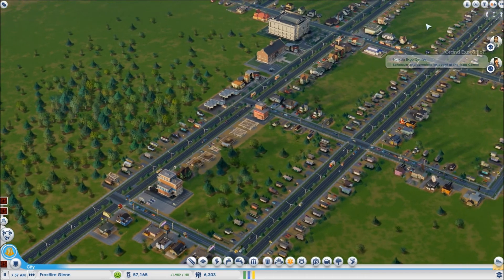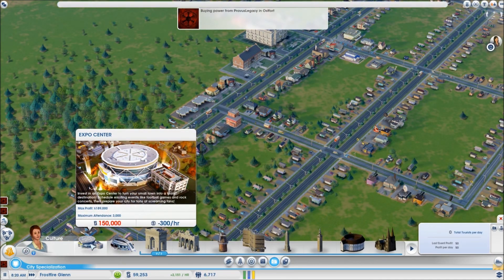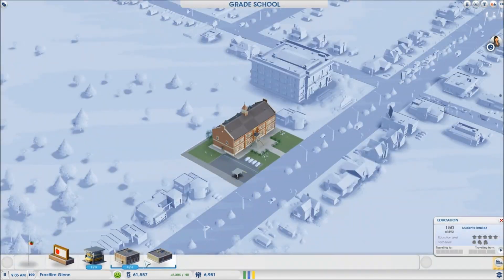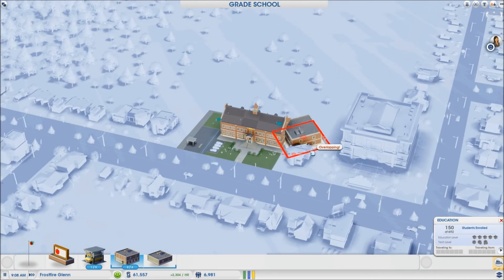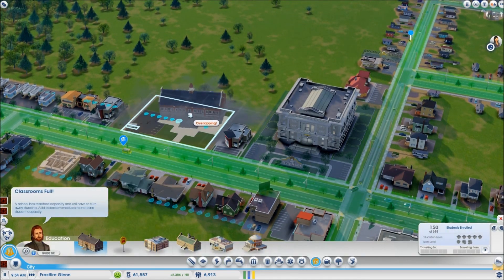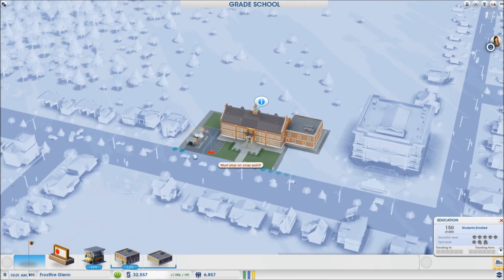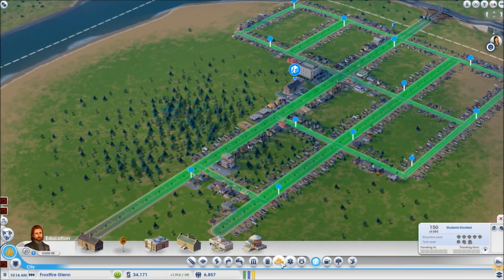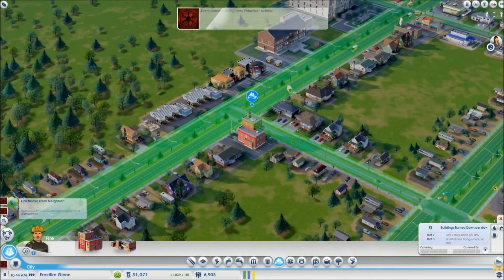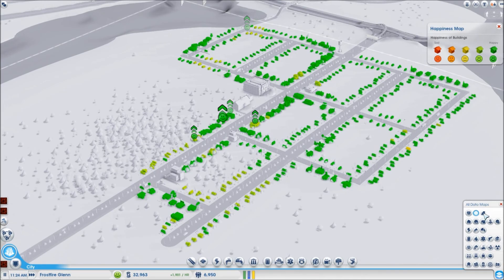An expo center — okay. This is something I will definitely be putting in the city. What it does is it allows you to schedule big events that can rake in lots of tourist money. The expo center generates revenue from all the tourists coming to see your event. You have to have roads capable of handling that much traffic, but it's definitely a great way to draw in tourists and get them to stay for the gambling. That's my intention here.